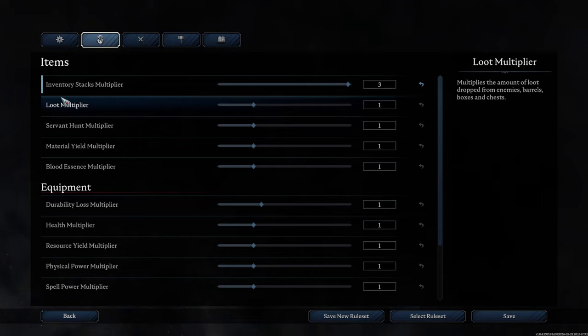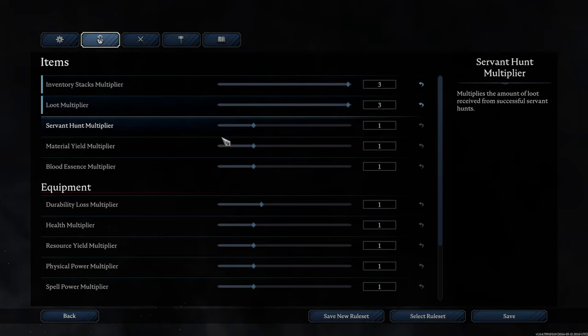The loot multiplier affects things like enemies, barrels, boxes, and chests. For normal loot settings, leave it alone. For scarce loot, lower it. For plentiful loot, raise it. I like plentiful loot for a single player game, so we're going to boost it all the way up to three.